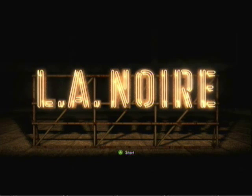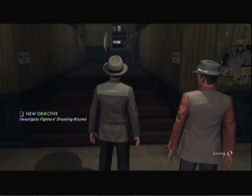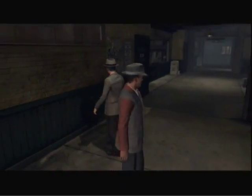Hey what's up guys, I'm going to show you how to get the Buick Custom car in LA Noire. So you're going to go to the vice desk and the setup. After you see the ring fight, there's going to be a guy knocking on the door — turn around.